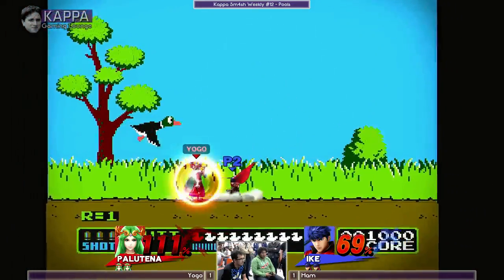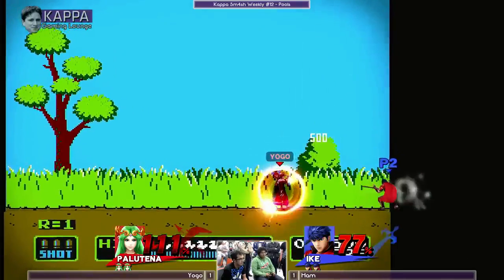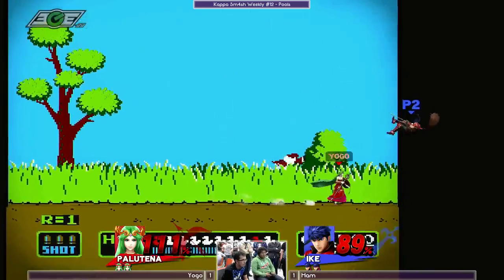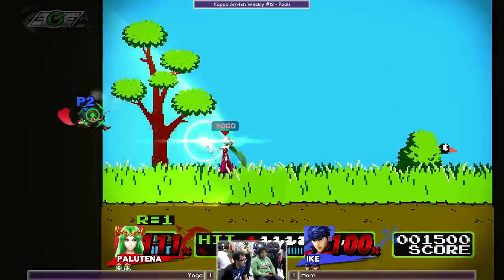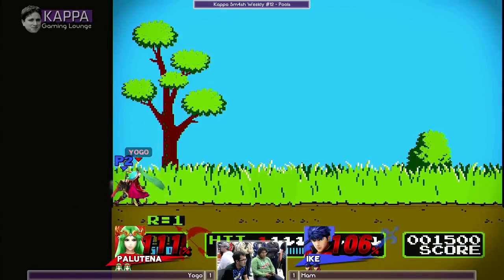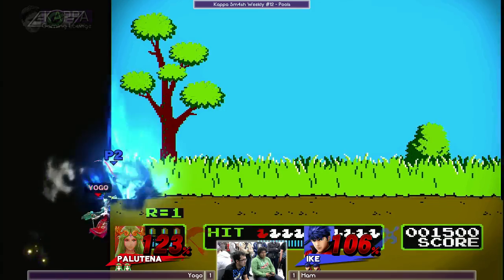Now how's Yogo gonna approach? Jab into — that was spot on for Ham to keep his double jump and use his double jump instead of air dodging to the ground. Things rarely work on Ham twice — you're never gonna see the same tactic work twice because he's a very smart player, he's gonna figure things out.